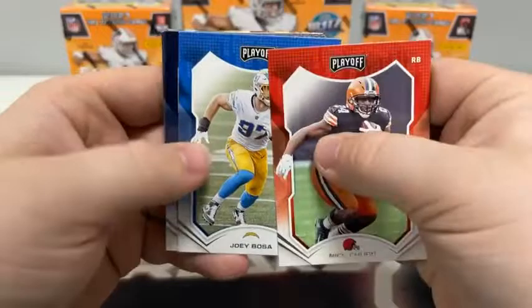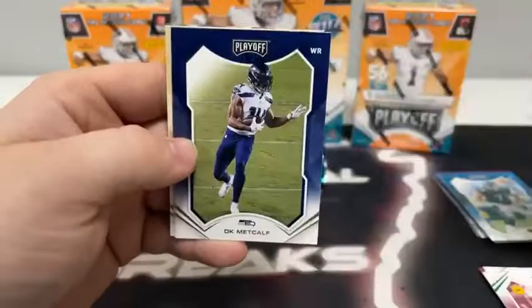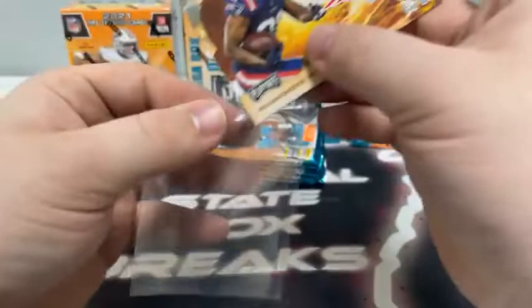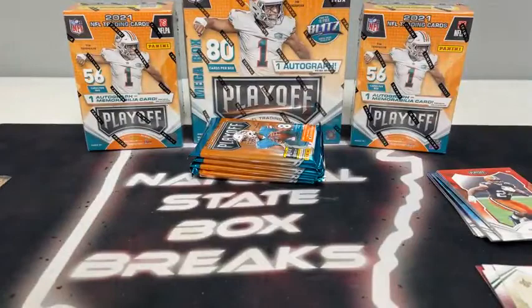We've got a MIM card at the end of this pack. Here is Nick Chubb for Cleveland, Joey Bosa, Mark Ingram, Aaron Jones for Green Bay, DK Metcalf to Seattle, Russell Gage, a base rookie card of Peyton Turner. And our MIM card is a rookie stallions of Rhamondre Stevenson for the Patriots. We'll sleeve that up for New England.